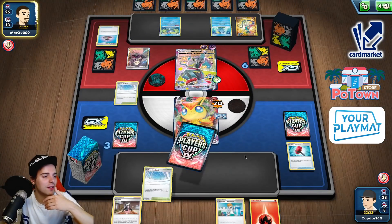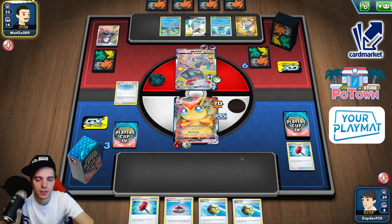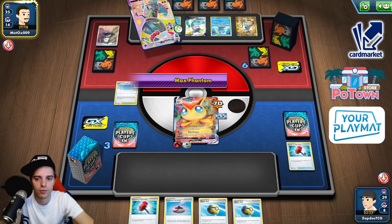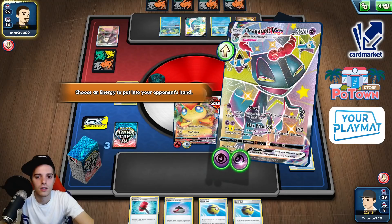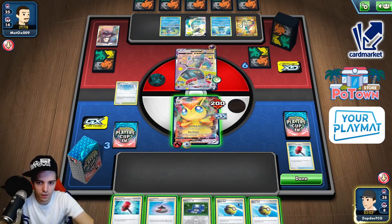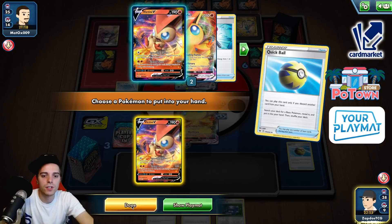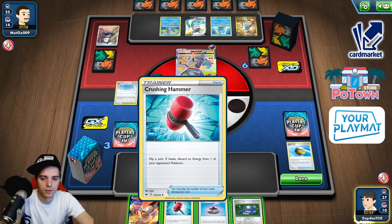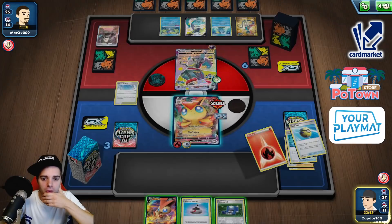I'm afraid of this Marnie because I know what Marnies are capable of. At least we have a Quick Ball and a Crushing Hammer. Unfortunately we do not have a supporter — which is bad. Return an energy to their hand. I think I will return this one because we have Fan of Waves and Crushing Hammers. Quick Ball — getting rid of the Quick Ball — Victini V. Crushing Hammer — triple tails! Triple tails! Evolution Incense. We still have two Evolution Incenses.